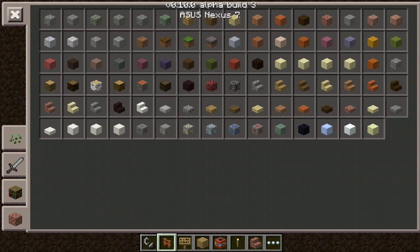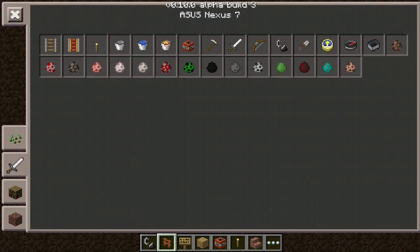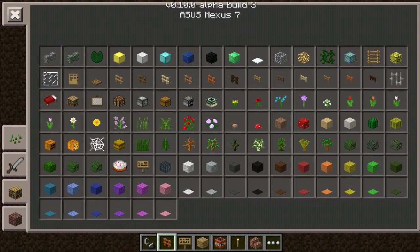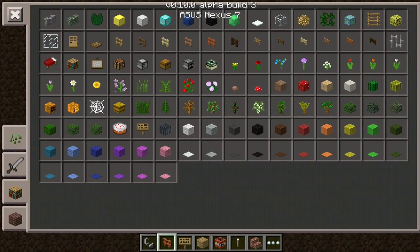The menus look like this — this is regular, this is regular, and this is regular. There's some new stuff in here but only a few items. Let's check them out.